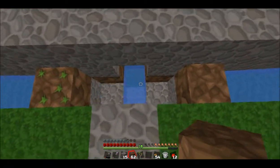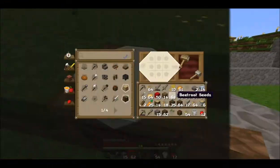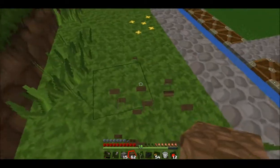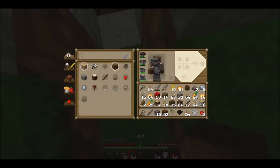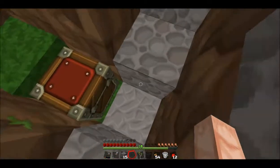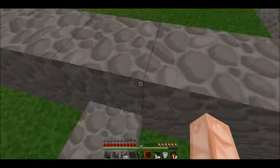We need to build up the rest of this — this is our collection device. So we need to go build a couple of hoppers. A hopper is a V-shape of iron around a chest. I can take this and come down here. Put our chest down here, and then we put our hopper facing into the back of the chest as we usually do.